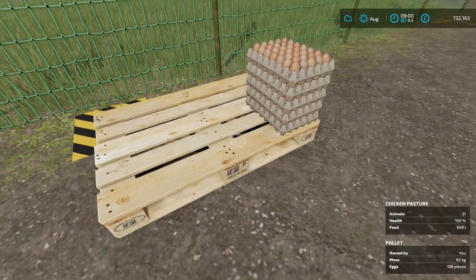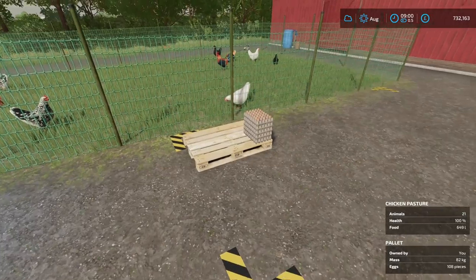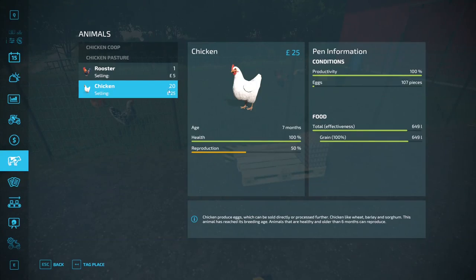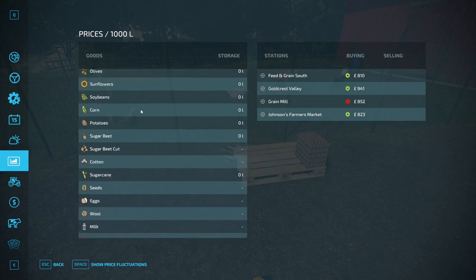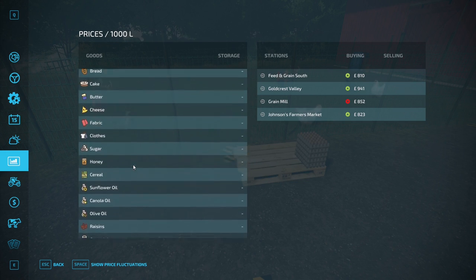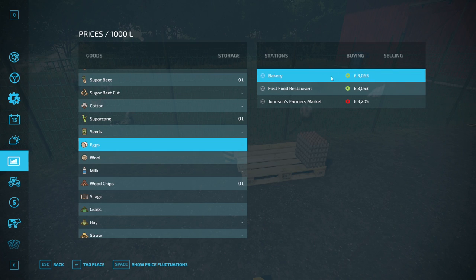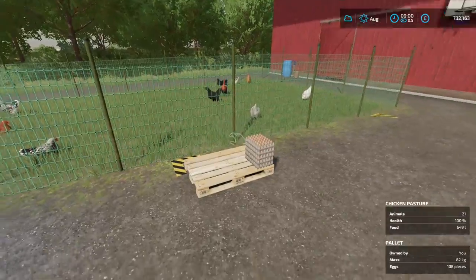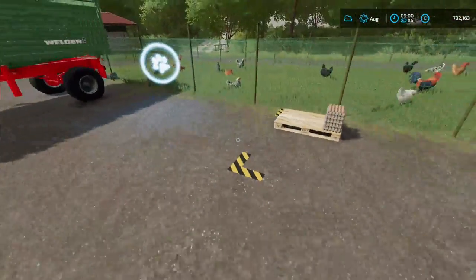As you can see the pallet currently has 108 pieces — that's not too bad. That's one day or one month in this case, and that's only from 20 chickens. If you look at how much eggs are actually worth, you can see prices can be — well this is a low price at the moment, we're in a low point — but eggs can get up to like 6,000 per thousand litres, so it can be very profitable.